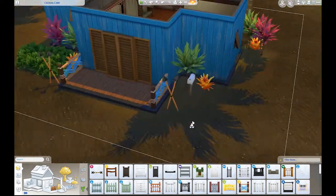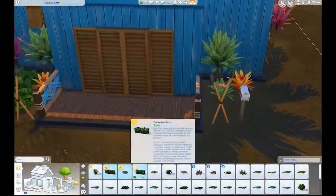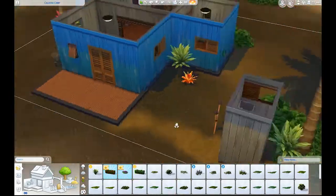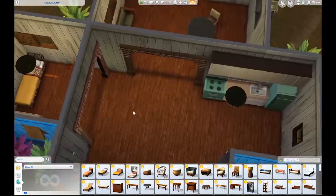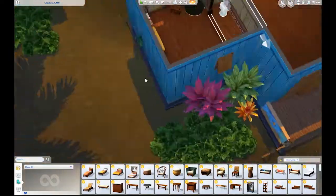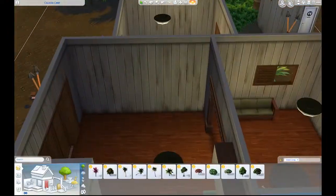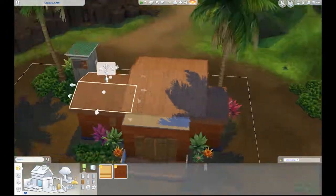I'm not typically one to do CAS, but I kind of started going crazy on this mermaid challenge, and before I knew it half the weekend was through and I had no build for my next video. I started thinking a reno might be a good idea, and I found this shack at the base — well, really close — to the volcano.